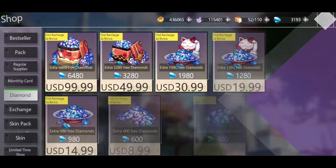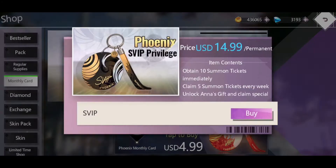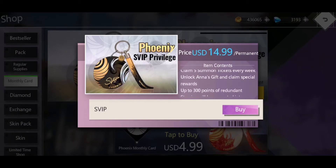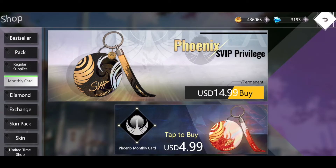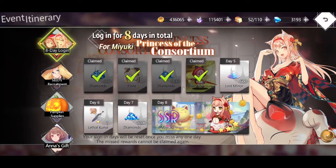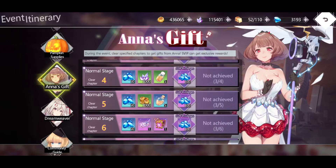If you haven't seen this, you might want to take a look because it's important that you start doing this right away as soon as you start playing, if you can. The SVIP Privilege Pass is permanent — you get this forever as long as you're going to play the game. Right off the bat, you're going to get 10 summoning tickets, that's worth 1,880 diamonds right there. And then every week you get 5 summoning tickets, worth 1,000 diamonds a week — so you're looking at 4,000 diamonds a month right there.